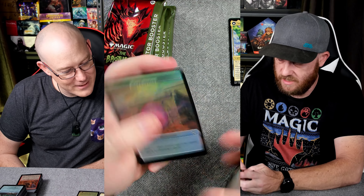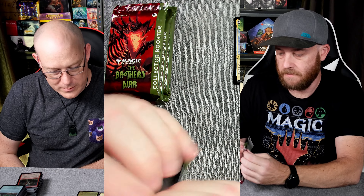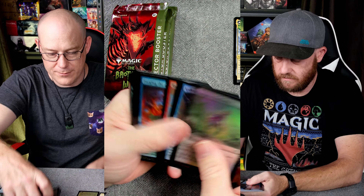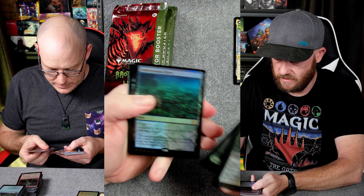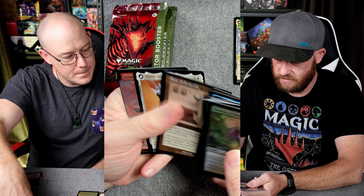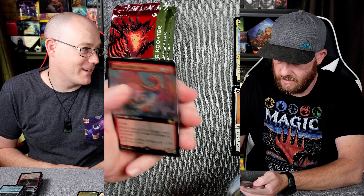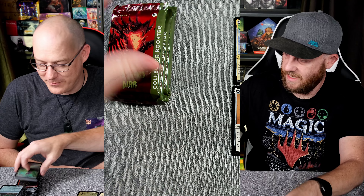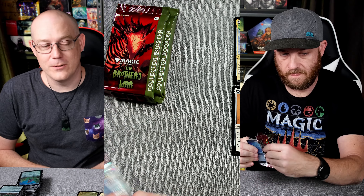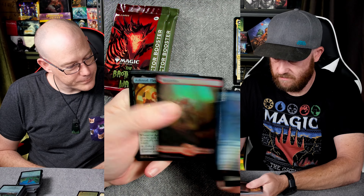Soundwave — hey, Soundwave. He's cool. I think that was probably the last one. We need a Scrap Trawler — great card. I think that's maybe the last of the ones we were looking for. So that's pretty cool. We did get the female bot, didn't we? Underground River. Painful Quandary. Ultra Dementia — so many Ultra Dementias. Prowl — it's a great card. Sack Outlet — fill up your graveyard. Good effects, really good effects.